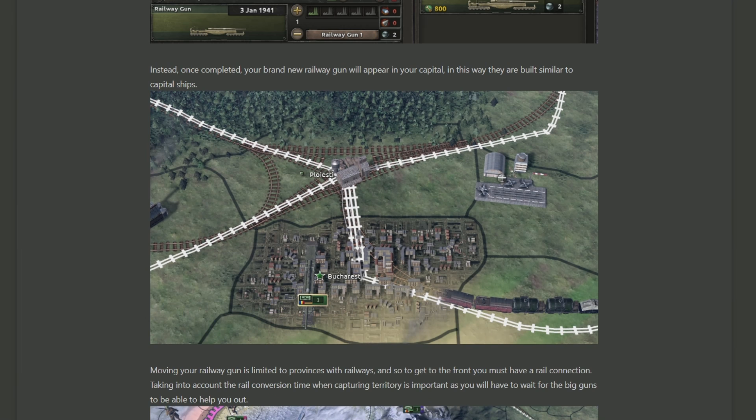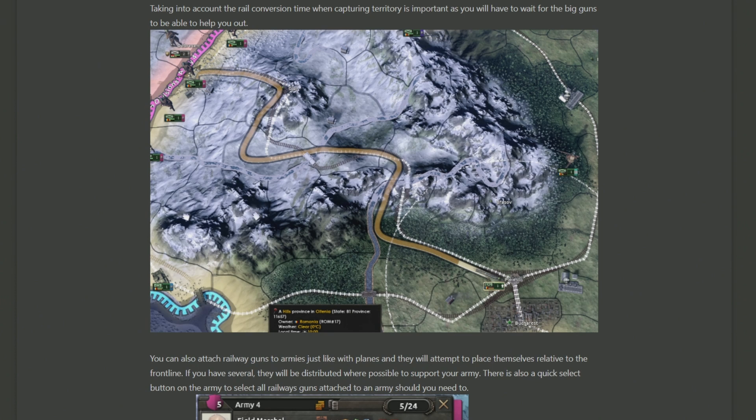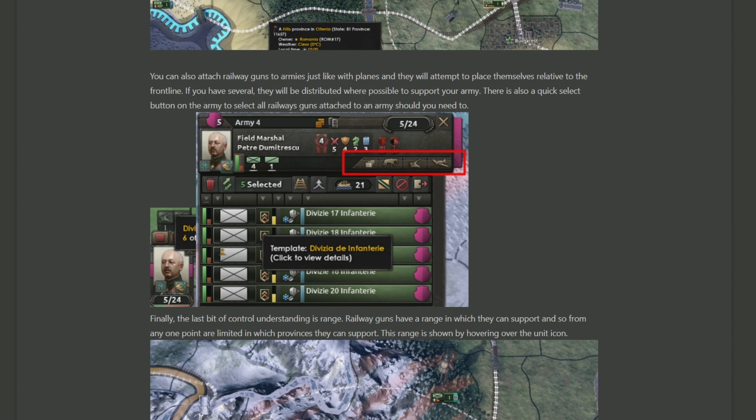Once you've built your railway gun using the maximum five military factories you can assign to it, it will just magically appear inside your capital station. From there, you're going to have to decide where to drive the trains along the rails to their destination. This is the only part I'm a little confused about, because since you're not really assigning it to anything, you may have to micromanage exactly where your trains are. Unless you assign it to a division, it's going to be kind of difficult to make sure your trains end up where they are — you'll be sending them on weird goose chases around random railway lines. As you can see here, you've had to right-click on the division to get it all the way to the front line against Hungary. Luckily, you do have the ability to assign the trains to a specific general's army, so that in the case of a front line, they can get as close as they can to it using the railway line and add some support from that distance.